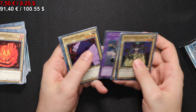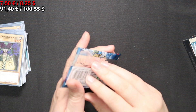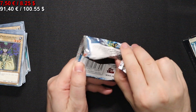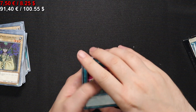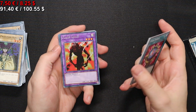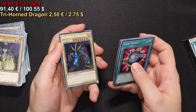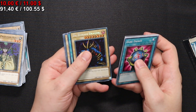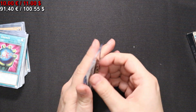A Metal Dragon and then lots of normal monsters. Barely any effect monsters — a different game entirely. Oh, I can see something glowing. We have a Flame Ghost and a Tri-Hunt, worth around 2 Euros. You will of course see it after I've edited the video.